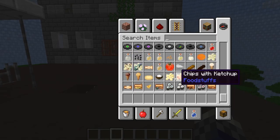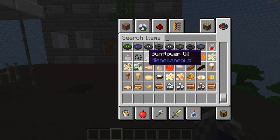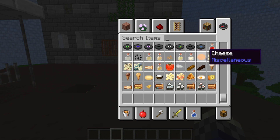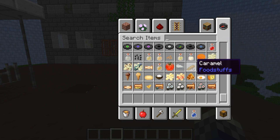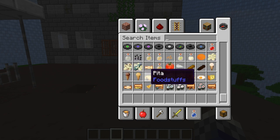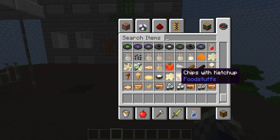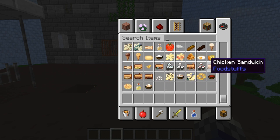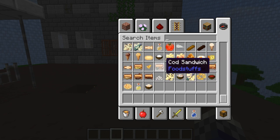Yummy. With the idea of rebalancing the hunger system in mind and with the goal of adding many more food items, Yummy adds things such as new desserts, pizza, sushi, sandwiches, sauces and salads, fish and chips and many more new food items. The concept is that protein rich foods should saturate the player and keep them from being hungry for longer than carbohydrate foods, and cooked food is better than uncooked food — working itself off realism.